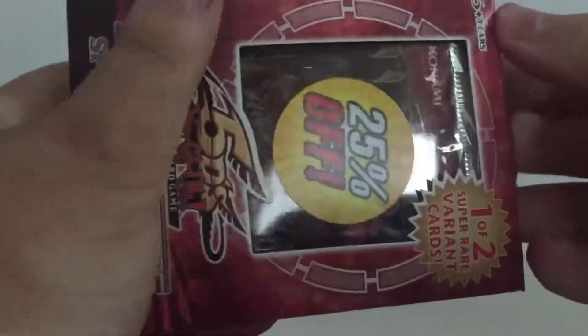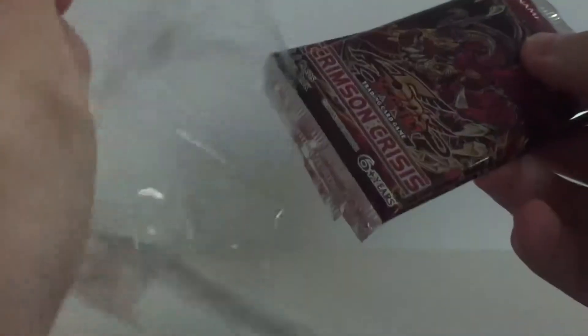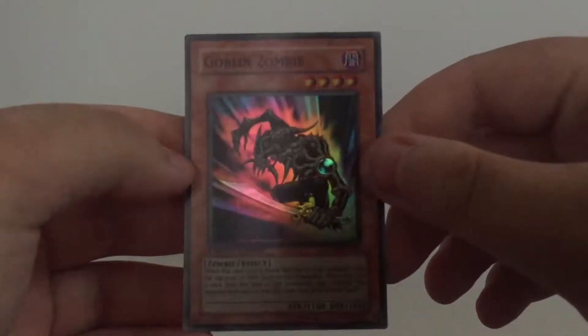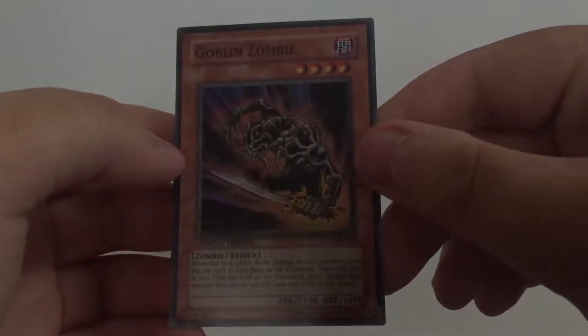Let me see what the copyright is real quick — if there even is a copyright. This is either the second or third variant; I want to say they came out in the 5Ds era. Not positive on that. I can't find the copyright. But hopefully we get something good out of this for being such an old pack. Our promo, if you can see, is a Goblin Zombie — very nice card.